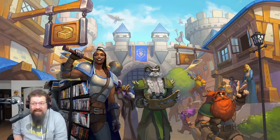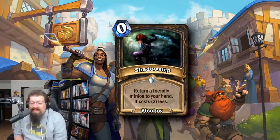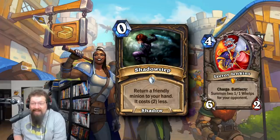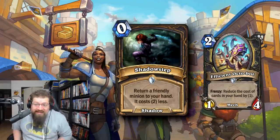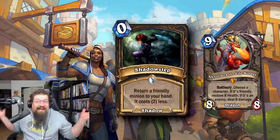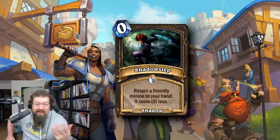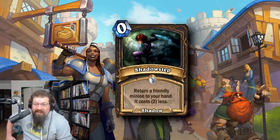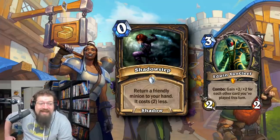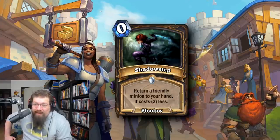At number seven we have a classic card that's still in the game today in Standard — Shadow Step — the zero mana spell that returns a friendly minion to your hand and makes it cost two less. This has enabled a billion things: Quest Rogue, Leroy Jenkins, Octobot and Field Contact spell damage synergies, Alexstrasza, bouncing lackeys. Shadow Step is just one of the most efficient and useful spells in Rogue's arsenal — it cheats mana effectively. Edwin Van Cleef would become very big with Shadow Step shenanigans. I probably could warrant it being higher on the list, but there are just a lot of really good zero mana spells throughout Hearthstone's history.